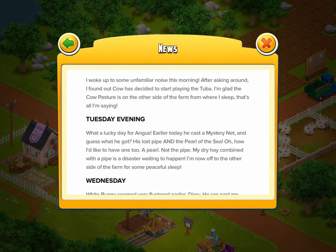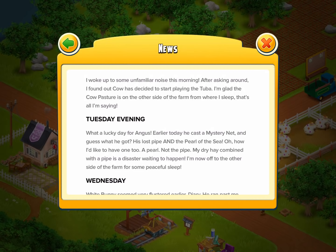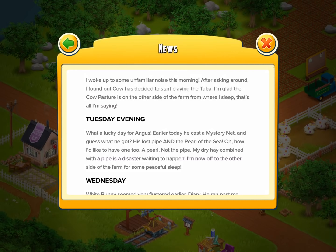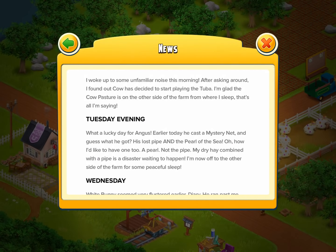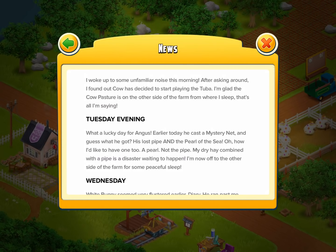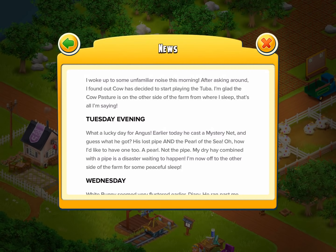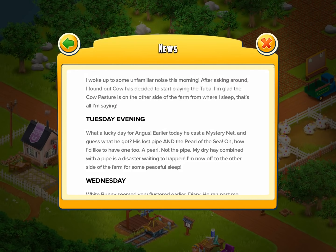Tuesday evening: what a lucky day for Angus. Earlier today he cast a mystery net. When I first read this, my first impression when I heard he lost his pipe — I thought, chuck a mystery net in. And then when I read this I was like, I was right! I called it before — that ended up being the solution. And guess what he got? His lost pipe and the Pearl of the Sea. How I'd like to have one too — a pearl, not the pipe. My dry hay combined with a pipe is a disaster waiting to happen.